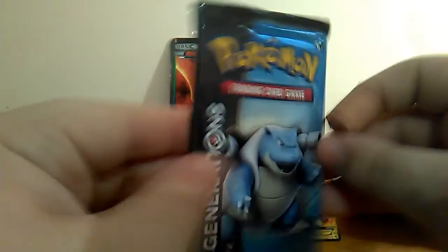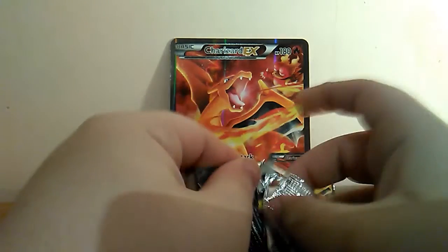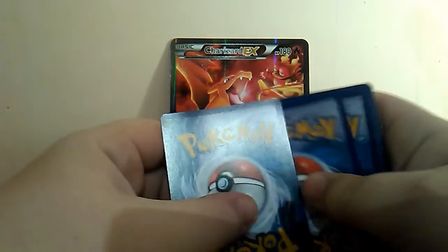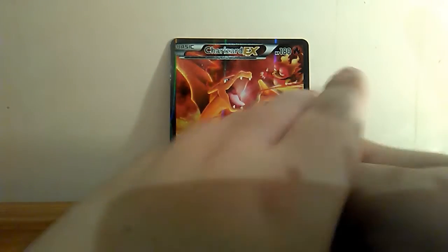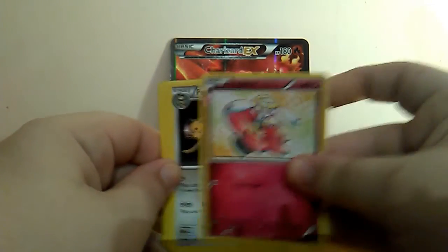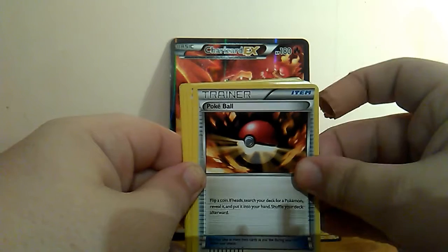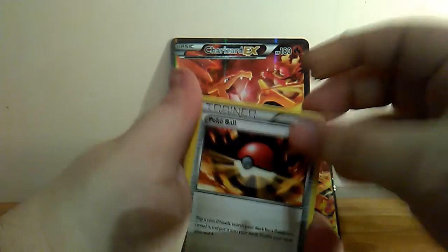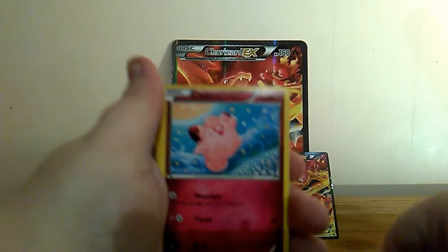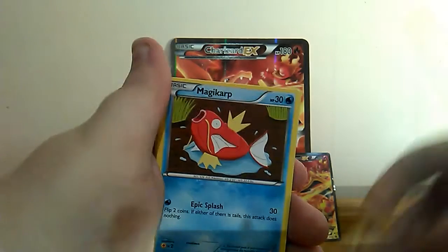To start off with I'll open the Blastoise pack first. To start off with we've got Flo Baby, then we've got a Persian, then we've got a Trainer Card which is a Pokeball, then we've got a Clefairy.